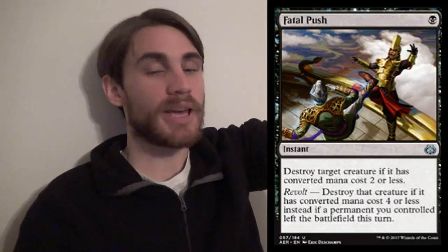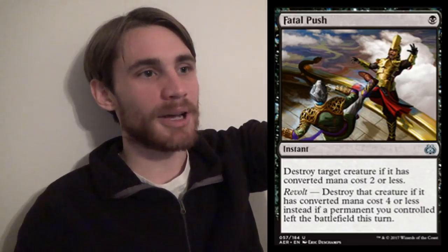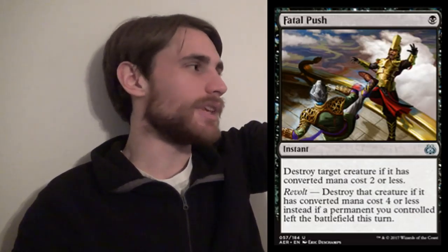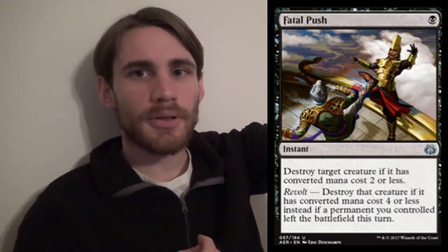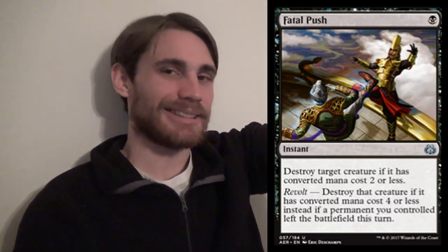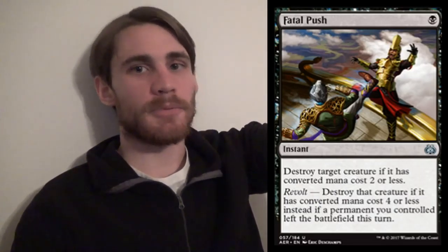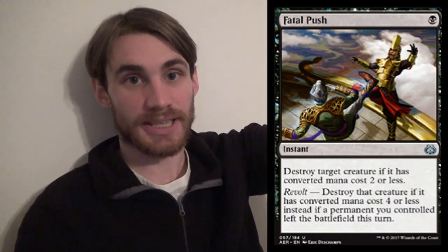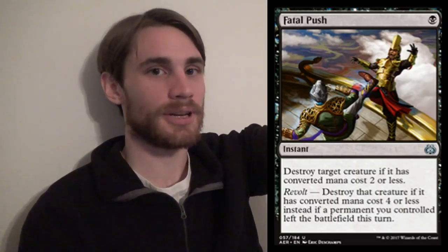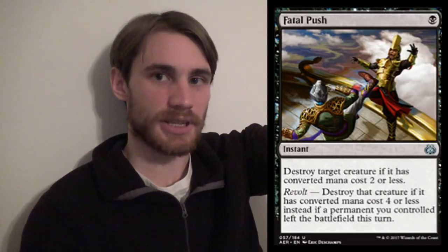As for Delve creatures, we haven't been seeing too many Tasigurs and Gurmag Anglers running around lately. In my personal meta, the Hooting Mandrills has seen a bit of play, but not really, not widespread. This might give them the tool to come back a bit, and especially with Tasigur, who is just value in the later game — just value and more value. When you get to 5 mana, you can start abusing it.